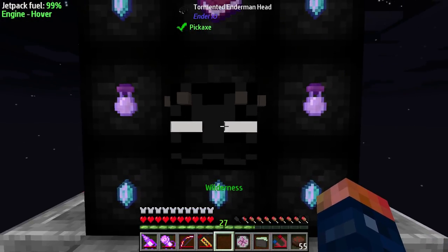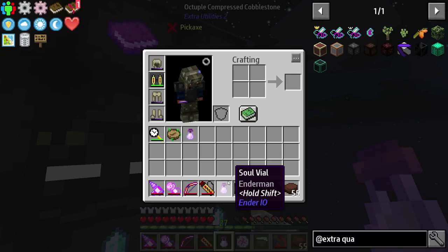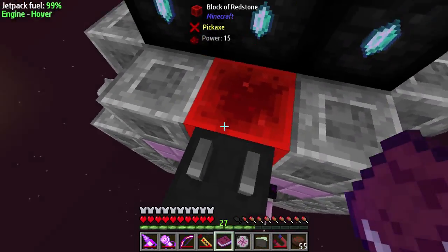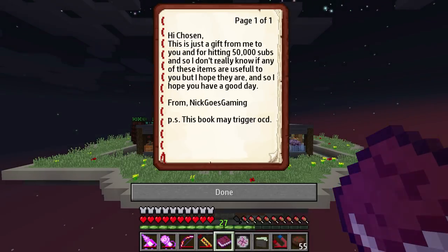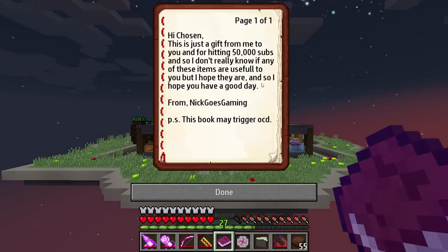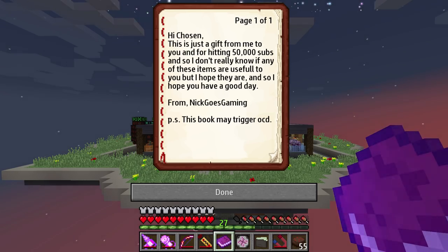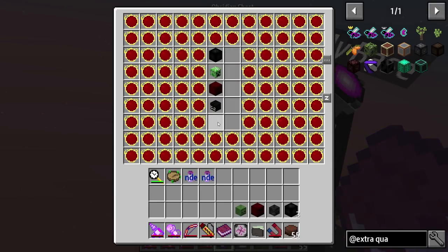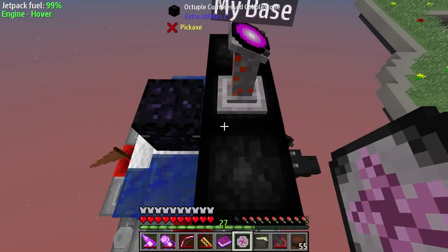By the way, I also wanted to mess with this — it was put here a few episodes ago and gave us several different things like Endermen and a Vial, which is really handy. Also, we have a little book to read. All the Patreons and Twitch subs have been really great through all these playthroughs. 'HiChosen, this is just a gift from me to you for getting to 50,000 subs. I didn't really know if any of these items are useful to you, but I hope they are. From Nick Goes Gaming. P.S. Book may trigger OCD.' As you can see, I have some really awesome supporters. Plus, this is all made of Octuple Compressed — and here are tons of other EMC-able items. Look at all the red matter! People just giving stuff away. I love it.